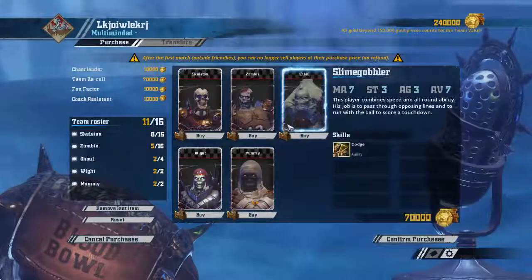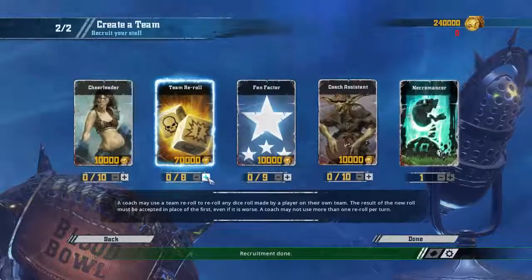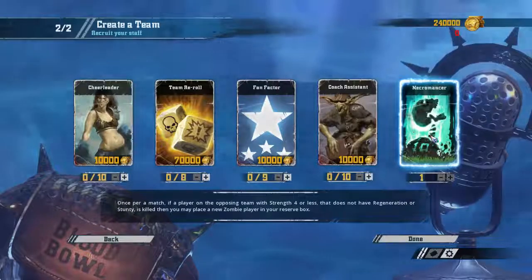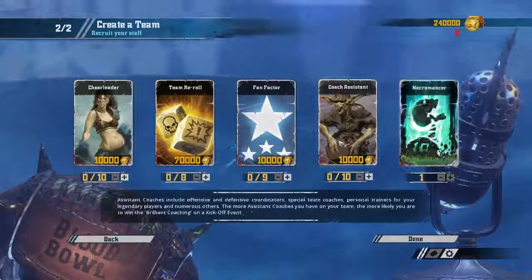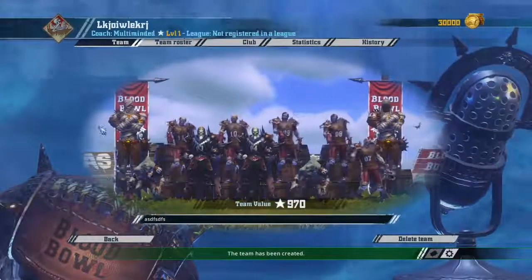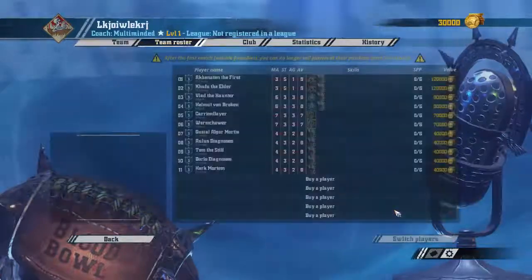With three re-rolls to work with this looks like a solid start. I'm more of a rounded player and I like this kind of setup — this is probably what I'd go with. And then — oh, once per match, if a player on the opposing team with Strength 4 or less that does not have Regeneration or Stunty is killed, you may place a new Zombie player in your reserve box. That's pretty sweet! Let's grab all three of those. I love these guys sitting at the ends just looking ominous.